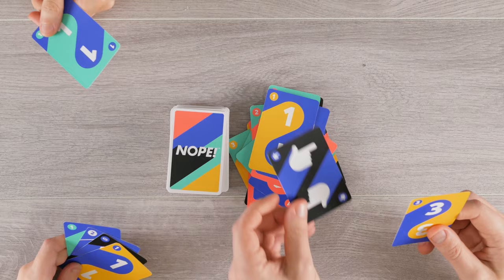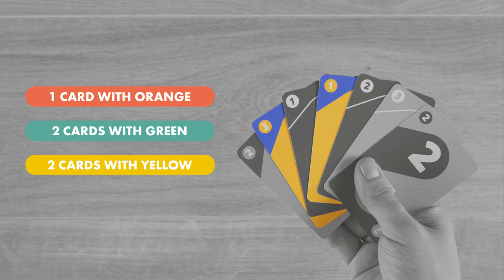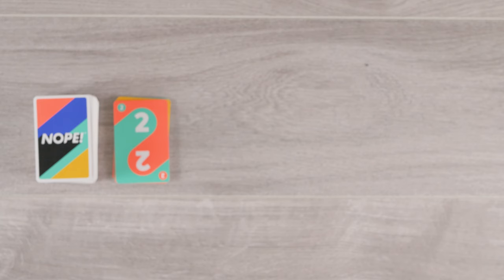Unlike some other card games, the aim of Nope is to hold on to your cards. The last player with cards remaining in their hand wins. The player to the left of the dealer goes first. This is a color matching game, so it's a good idea to count how many of each color you have in your hand before you start, as shown now.